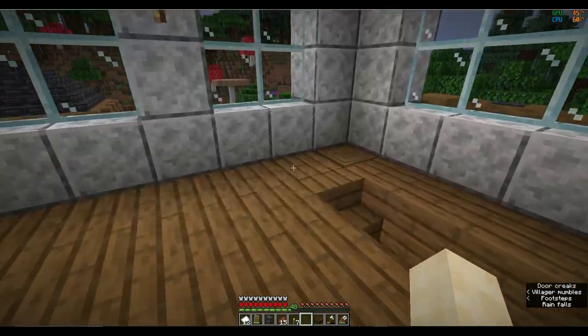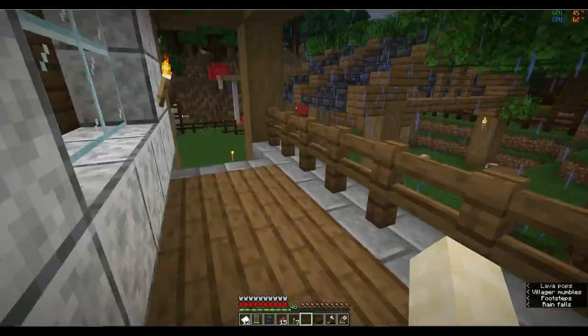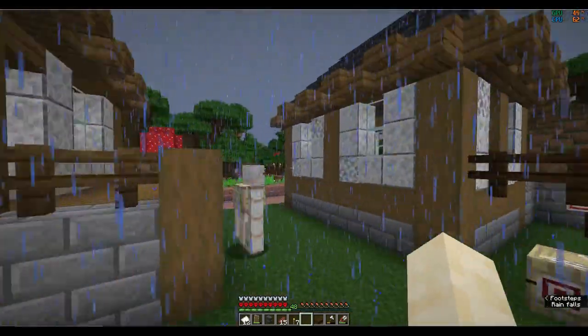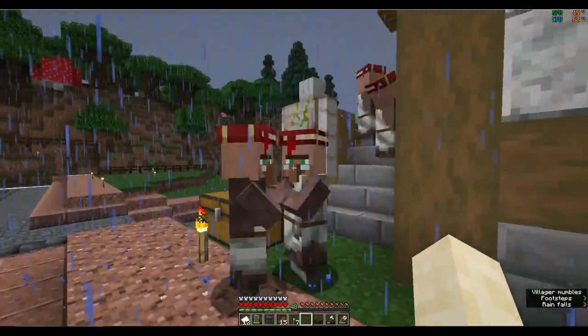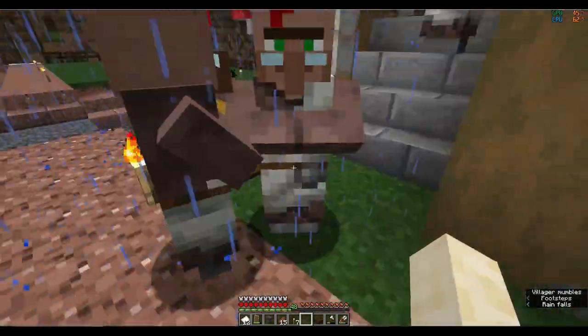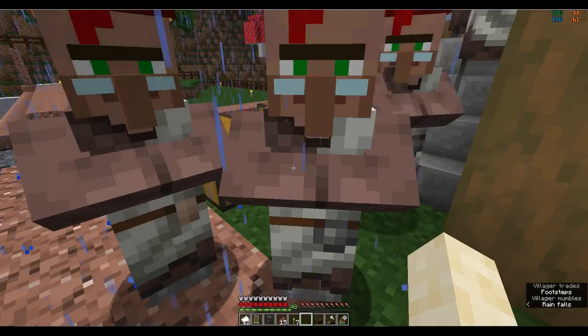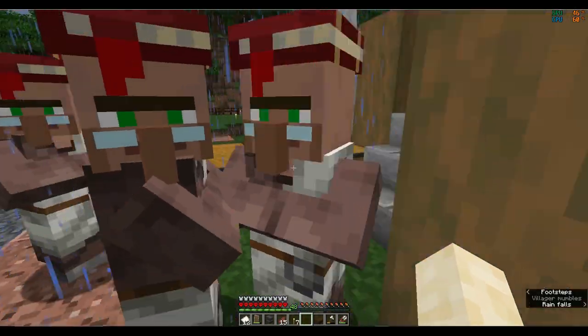We've got our 3 Fletchers, still all the same as last time. I'll cut down a few more trees so we can see if any zombies are around, then let's get to the librarians.